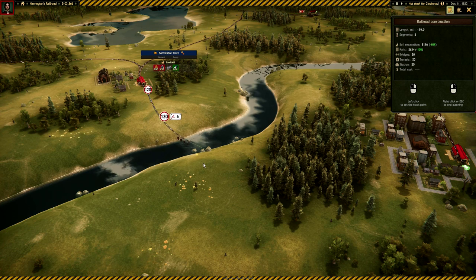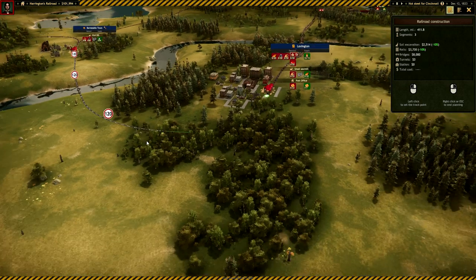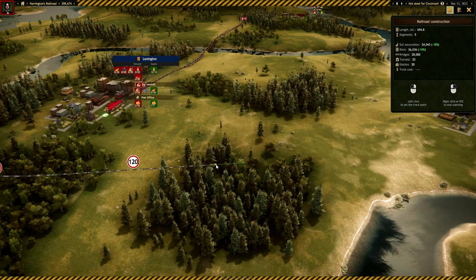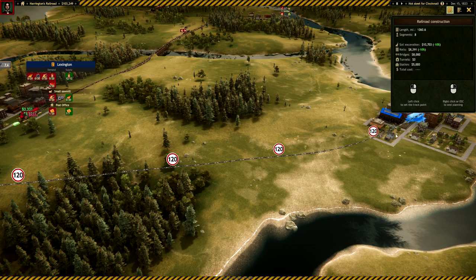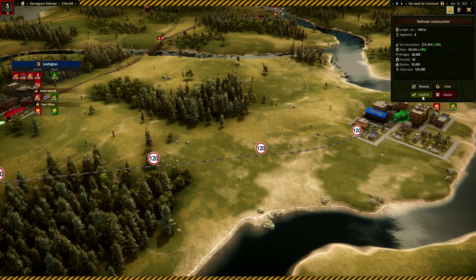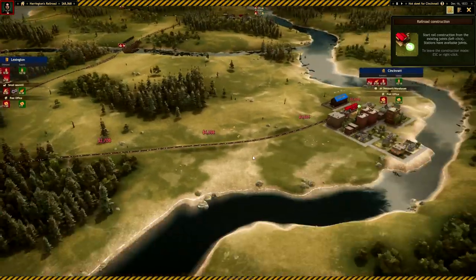We want to be heading there and straight across hopefully. It's going to be pricey because we've got to build bridges. I don't mind about going through the trees — it's more the lay of the land that I'm concerned about. We don't want too much excavating. So far so good. How much is that? 35,000. We are done. Purchased. Lovely.